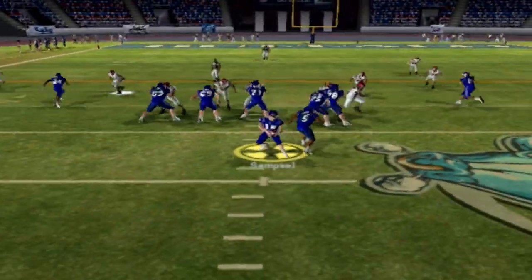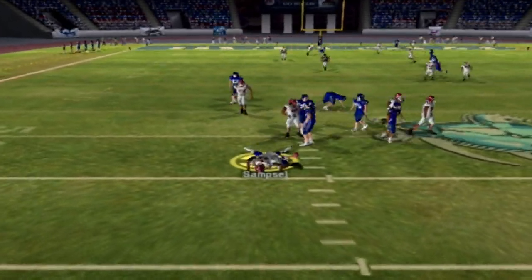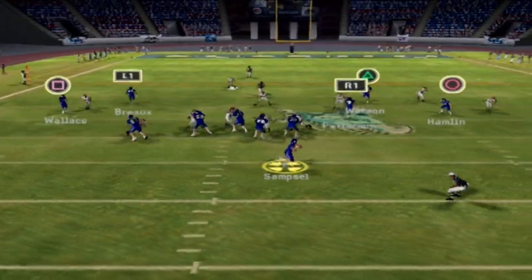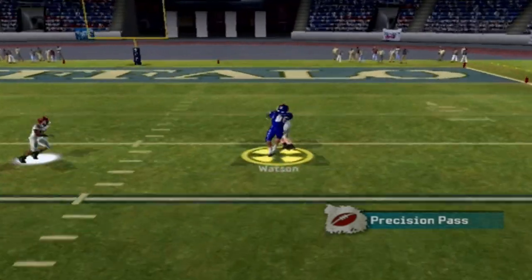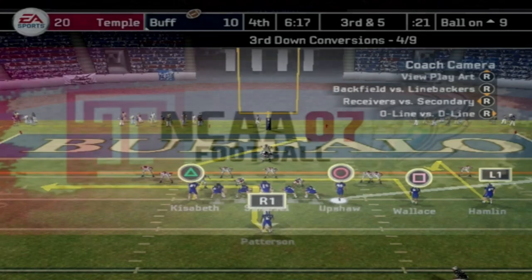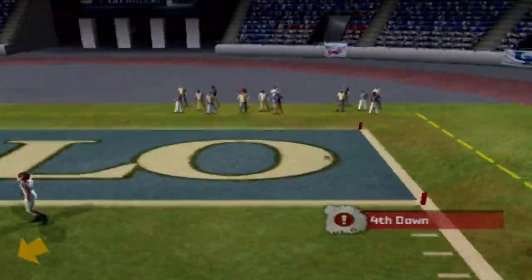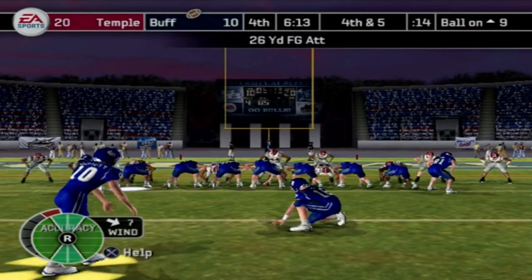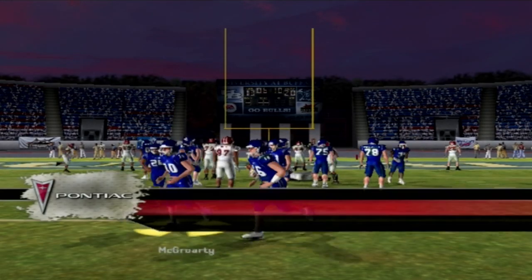We look to finish the comeback to start the fourth quarter. Samsell tries to throw on the play fake but Azubuki — who has seven tackles, two sacks, and a pick in the game — gets there too fast. Samsell then finds Watson up to the 14. On third and five, Samsell throws right side — incomplete. McGrarty comes back out and this time makes the field goal to make it 20 to 13.